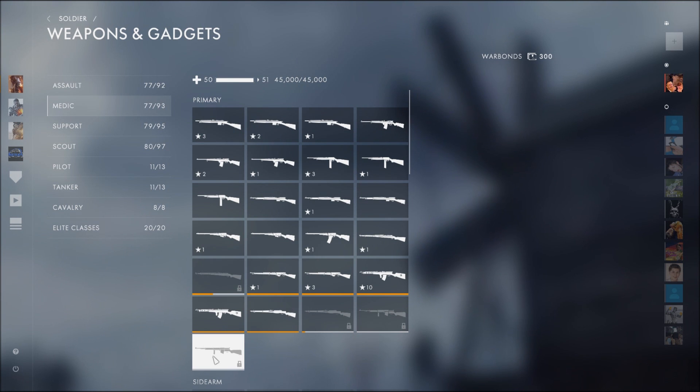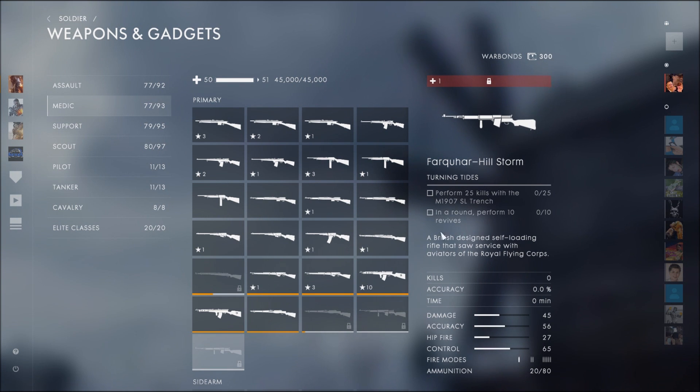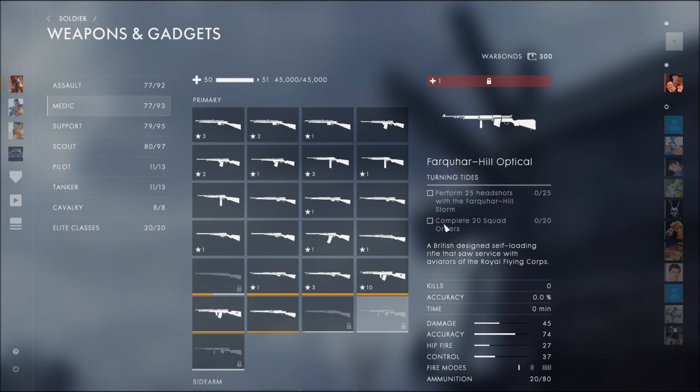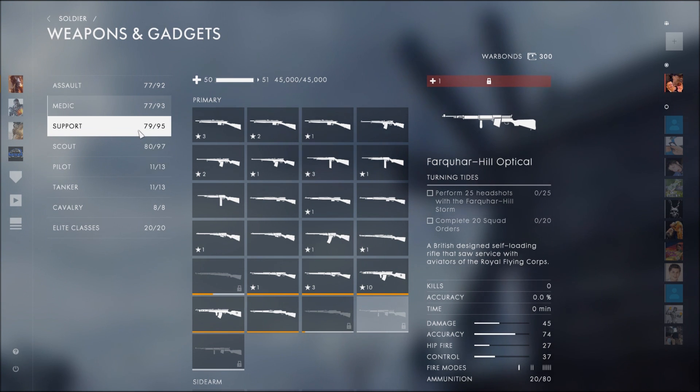For the medic, to get the Storm variant you need 25 kills with the M1907 Trench and in a round performing 10 revives. For the optical variant you've got to get 25 headshots with the Storm variant and completing 20 squad orders. That is absolutely fine by me — no rifle grenade bollocks. Thank you, Dice.